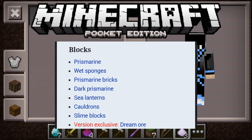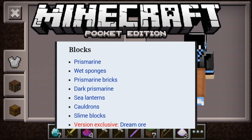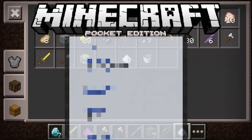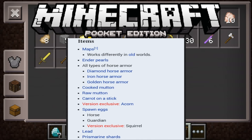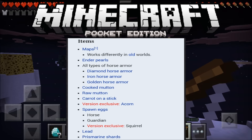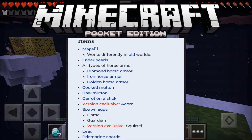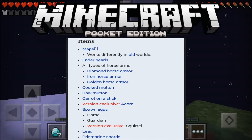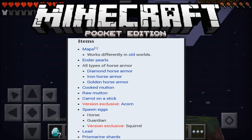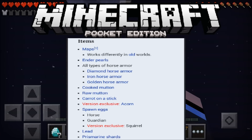There is a Pocket Edition exclusive coming to 0.14, or possibly coming to 0.14. The items are maps — oh my gosh, we finally get maps — enderpearls, horses, all types of horse armor, cooked mutton, raw mutton, carried on a stick, a version exclusive acorn, spawn eggs, horse guardian, squirrel, elite prismarine shards, and non-mob entities.